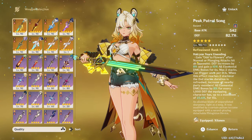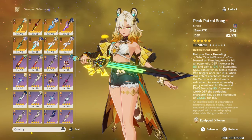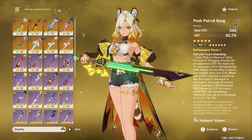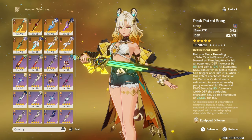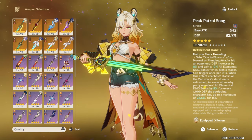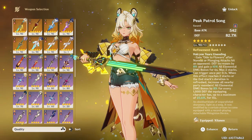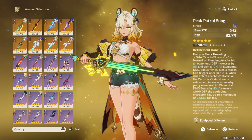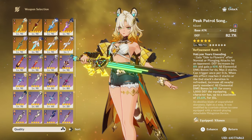It's decent, but honestly I don't think it's necessary. It gives a humongous amount of defense. The passive: gain Ode to Flowers after normal or plunging attacks that hit an opponent — DEF increases by 8% and elemental damage increases by 10% for 6 seconds, with a max of 2 stacks, and you can only trigger 1 stack per 10th of a second. When the effect reaches 2 stacks, its duration is refreshed, and all nearby party members are given 8% elemental damage bonus for every 1,000 defense Shilonen has, up to a maximum of 25.6% damage bonus. This buff lasts for 15 seconds.